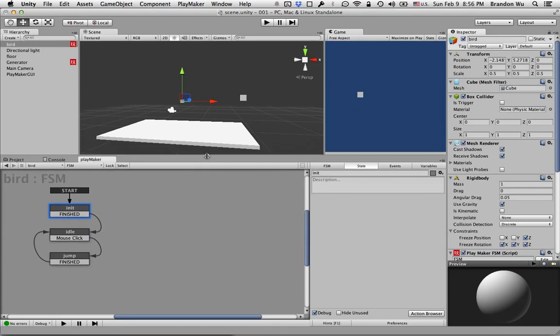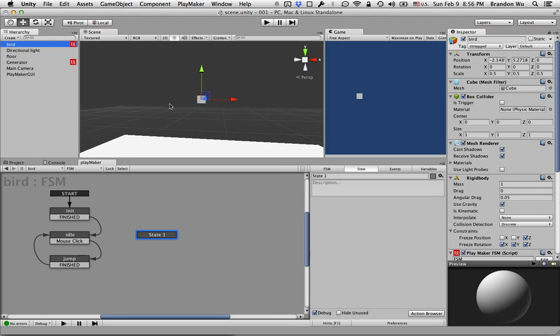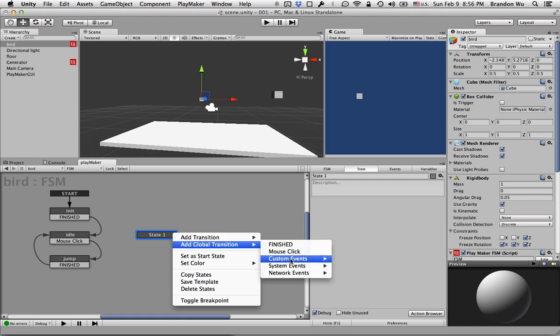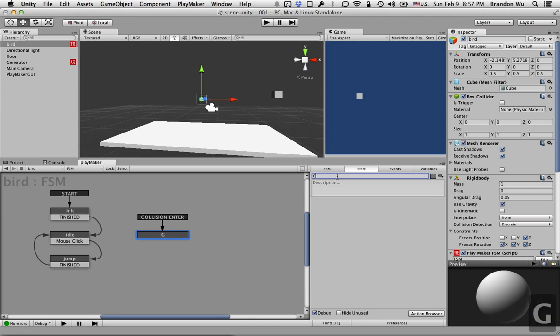Whenever the player hits anything, it's game over, right? So that's easy. Let's add a new state to the player object, this little bird object, right? And we're going to add a global transition, and we want it to be collision enter. So basically whenever this object hits anything, it's going to be game over — it's going to go to this game over state.